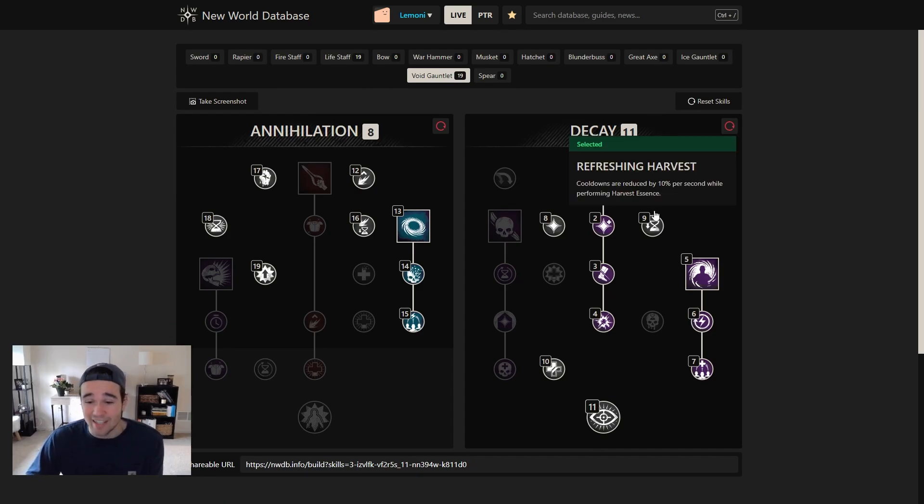You don't necessarily need that since we aren't really using the void gauntlet all that much, but this is the secondary — you're gonna pump. It's interesting and definitely different to play. I just wanted to show that just because you're a PvE mage doesn't mean you have to play fire staff or ice gauntlet. There's a ton of room to play this build and way more ways to optimize it. This is one I did on my very first Wacky Wednesday, and I want to get back to it.